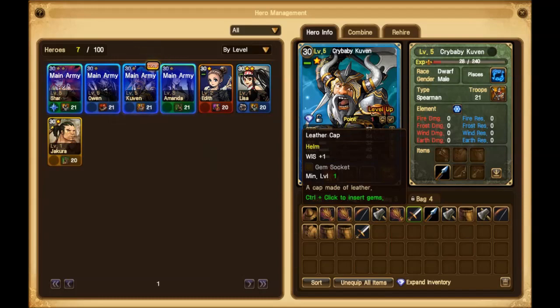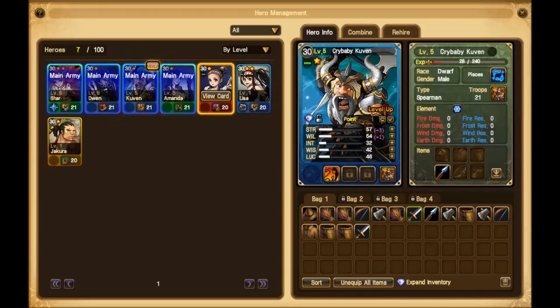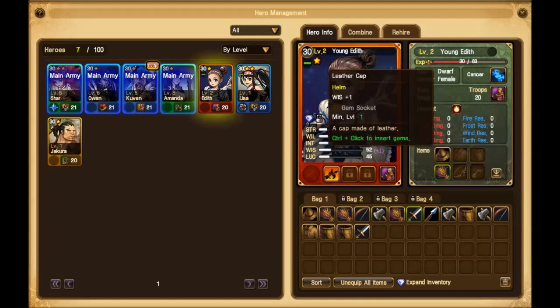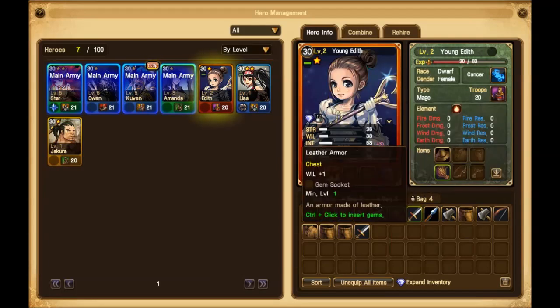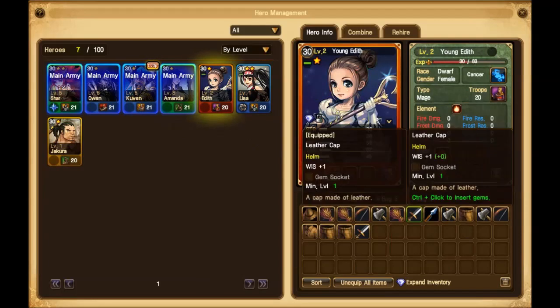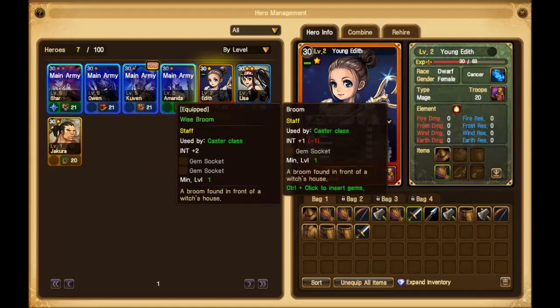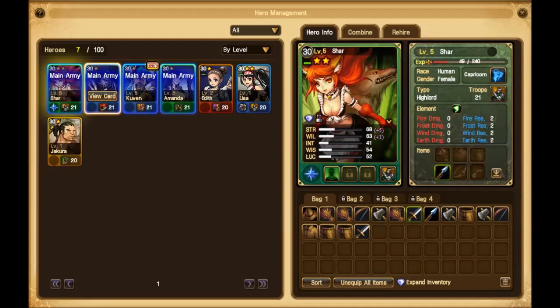There's wisdom — that's better for a magic user, like my young Edith here, and I've already got a leather cap which gives wisdom plus one. I haven't socketed the gem socket yet. Let me see if there's anything better — nope, nope, nope. That staff's worse than the one I have. I have the wise broom, so let's go back and look some more.